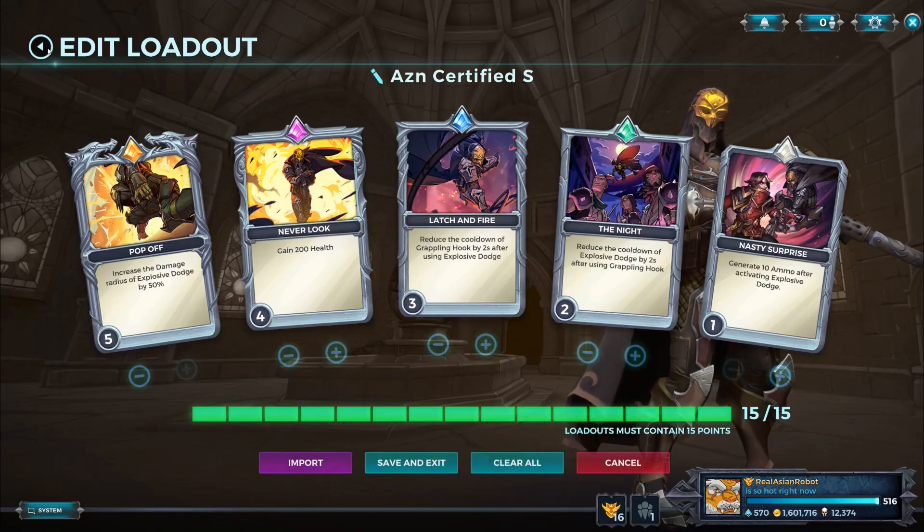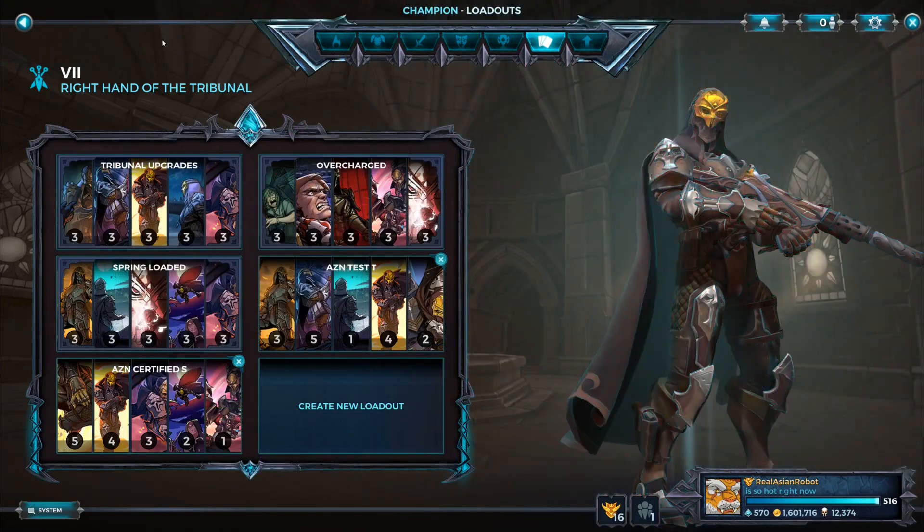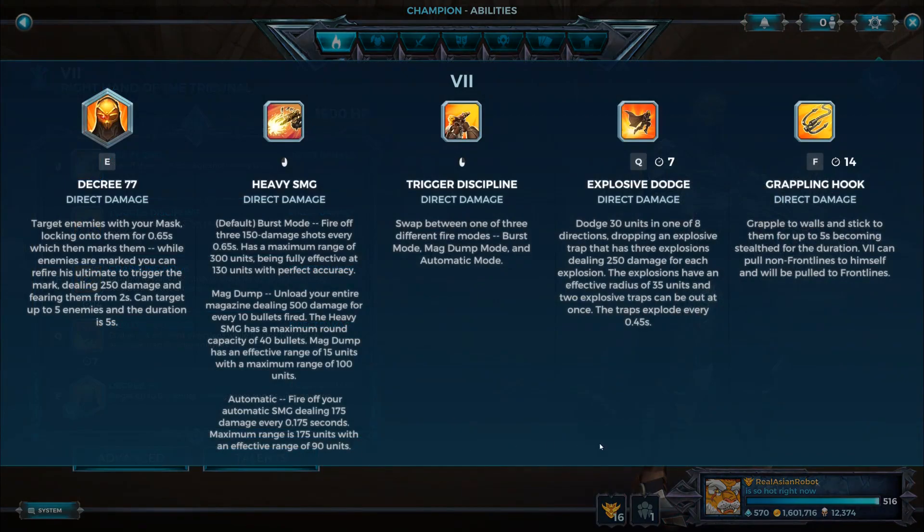Let's go through his abilities in detail because a lot of people don't understand Seven very well. Decrease 77: when you target enemies with your mask, you lock onto them for 0.65 seconds, which marks them. While enemies are marked, you can refire his ultimate to trigger the mark, dealing 250 damage and fearing them for two seconds. It can target up to five enemies and the duration of this ability is five seconds.